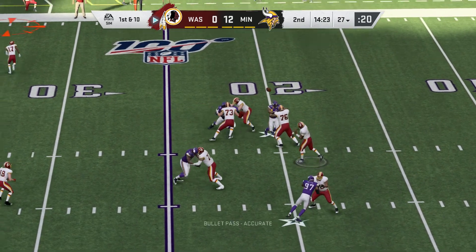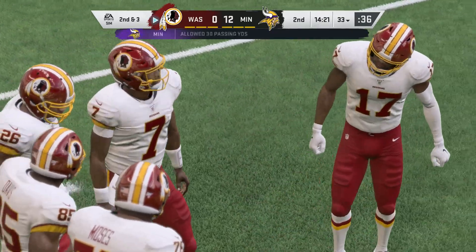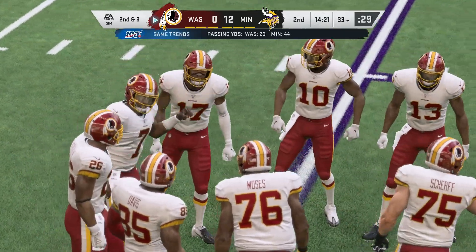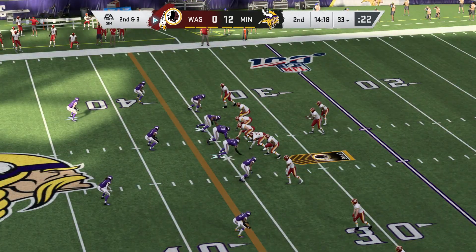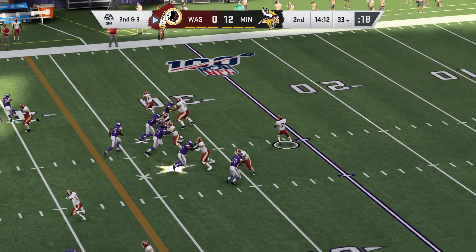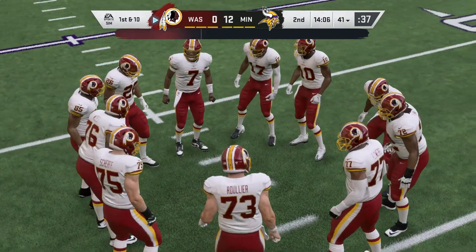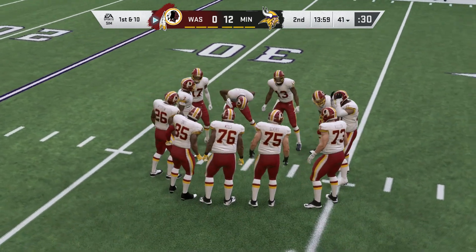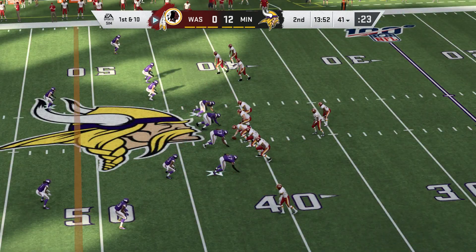Throwing now — Haskins on first down, that's complete. Terry McLaurin with it, out of bounds across the 30-yard line. Seven yards on the pitch and catch. They had high praise for this rookie receiver — they liked his measurables, but what they really liked was his competitiveness. The way he goes after the football, competes for it, and decides when it's in the air, it's his and only his. Haskins with the offense, first and ten — and he's a perfect five for five to begin the game.